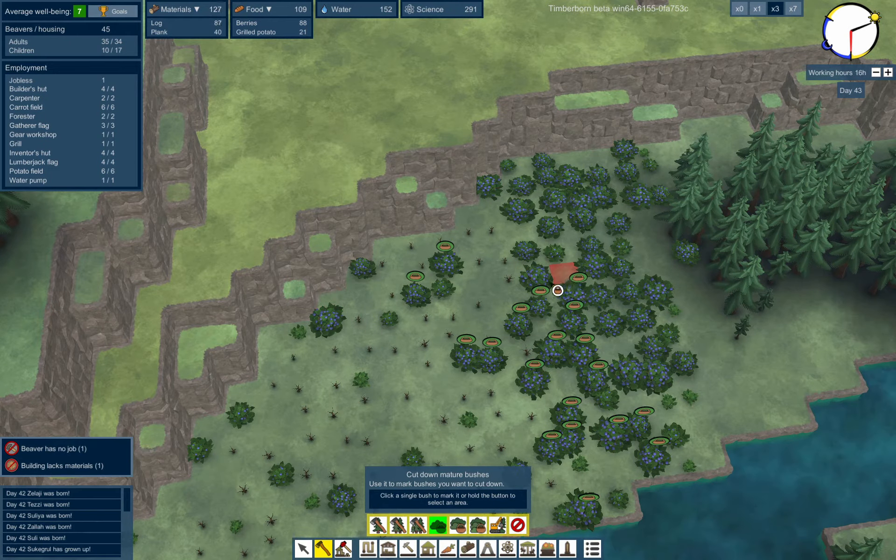There are our first potatoes! The potato field drained out and now we're cooking potatoes — four grilled potatoes for every one raw potato, multiplying the 30 we get every six days by four, so we're getting 120 grilled potatoes per harvest cycle. Our science points are going up so fast — it's glorious. What really helped with the points is getting that spirituality boost, letting beavers work super fast.